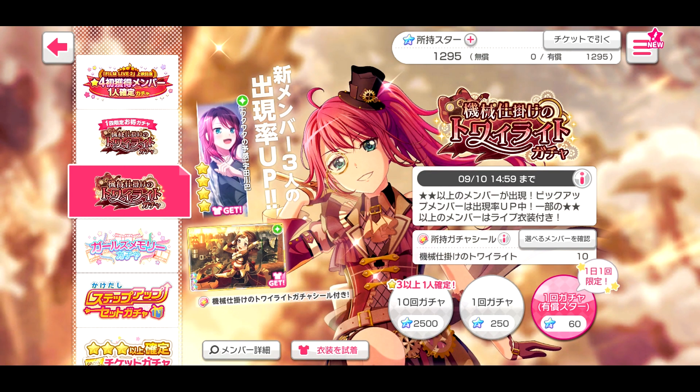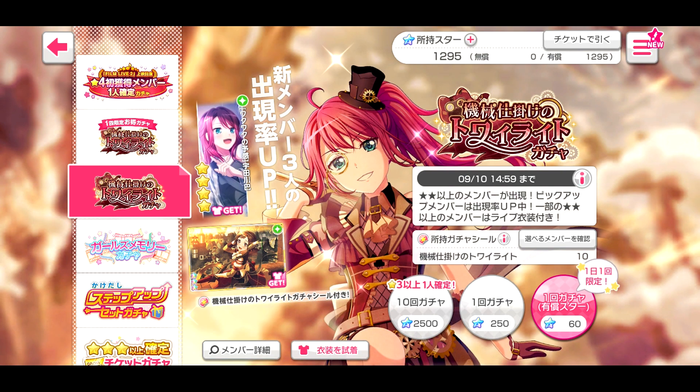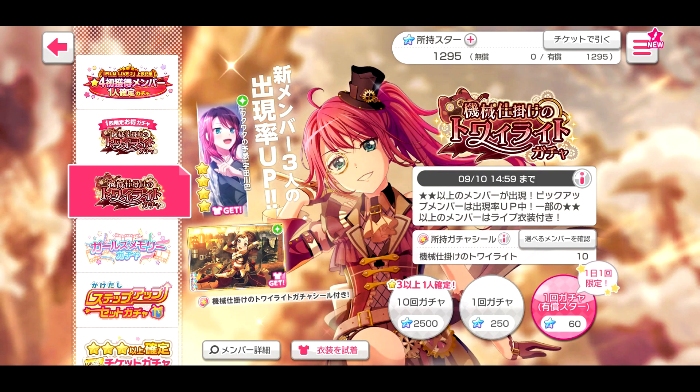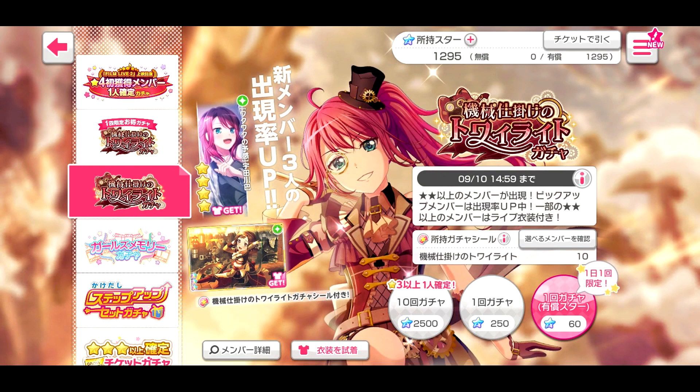I only got that new Rinko because I've already had steampunk Hina. Wrong steampunk set — Bang Dream, why you do this to me? We got a new Rinko so that's something at least, and we have another three-star and a dupe four-star. I'll be okay with it. Wrong steampunk banner but still — Tomoe, so beautiful. I probably won't get her, oh well. Hopefully I can send some luck out to you guys.